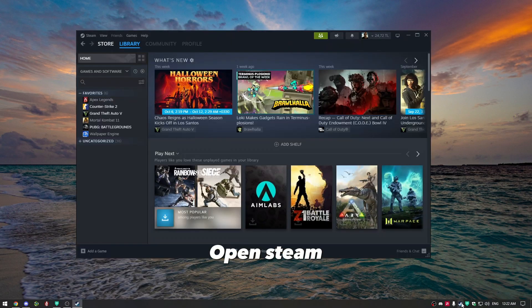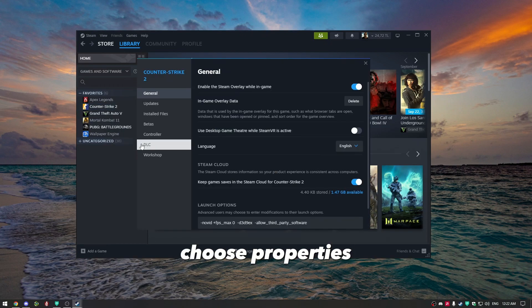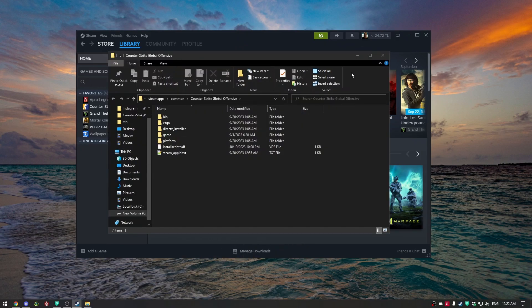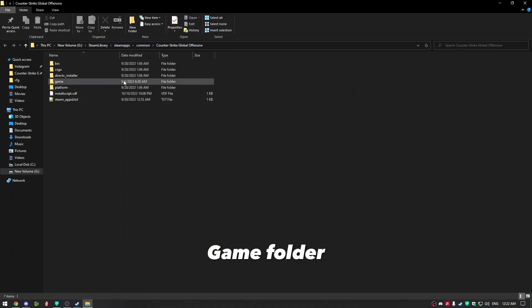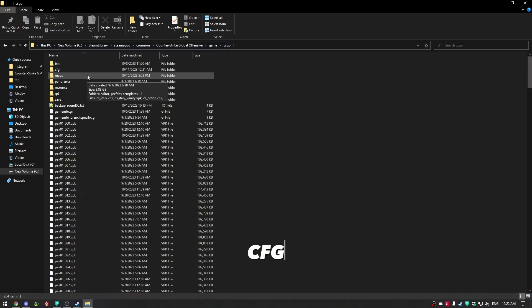Open Steam. Right-click on Counter-Strike 2 and choose Properties. Go to Installed Files and click Browse. Navigate to the Game Folder, then into the CSGO folder, and open the CFG folder.